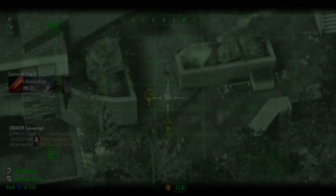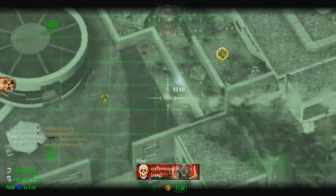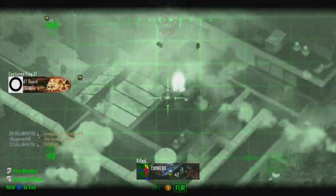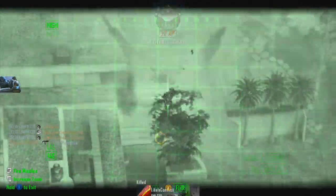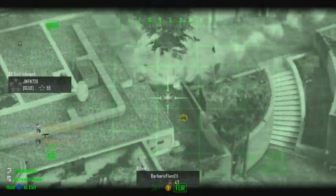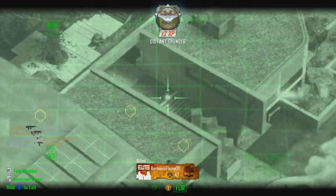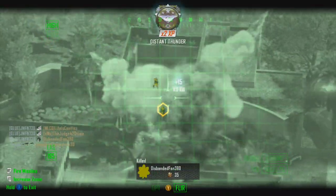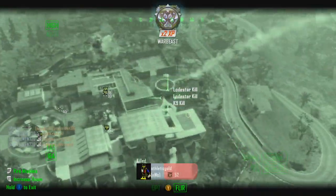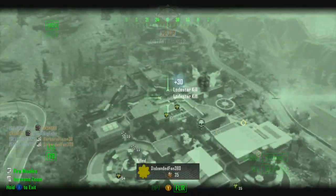Hey guys, Jay Nasta here. This is a 185 kill gameplay with the MP7. I am using a suppressor and I think I'm using Fast Mags, but I'm actually going to talk about why I stopped using a suppressor and why I stopped using Ghost in Black Ops 2. I'll also discuss the Ghost perk and give you guys an alternative and my thoughts on how it should work. If we can hit 3k likes, that'd be pretty tight. Let me begin with the commentary right now.